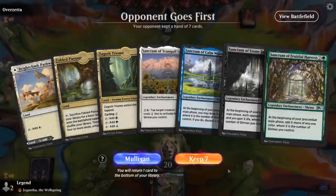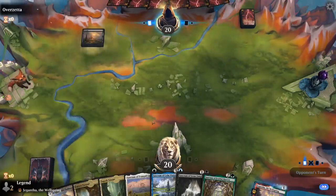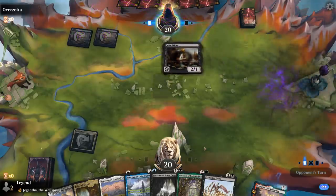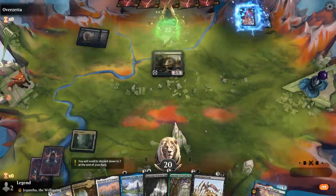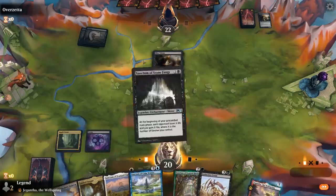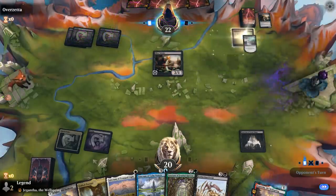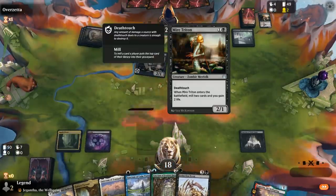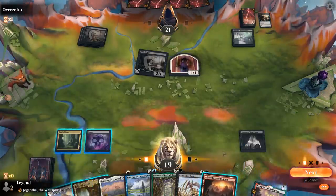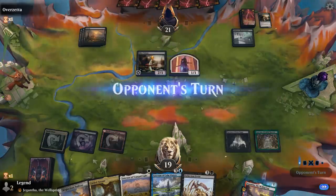We're on the draw; this hand seems fine. We've got a nice mix of Sanctums and the mana to cast them, so we'll prioritize playing Fruitful Harvest on curve, although now we can play Stonefangs as well. Opponent plays a Bastion of Remembrance — some sort of mono black graveyard sacrifice deck. We'll play Fruitful Harvest and then next turn play Calm Waters and Sanctum of Tranquil Light, or we can wipe the board to get rid of all even-costed creatures.